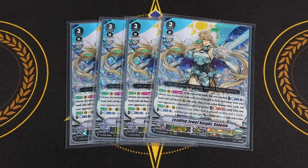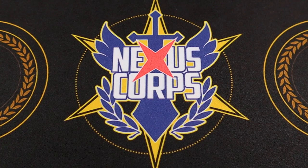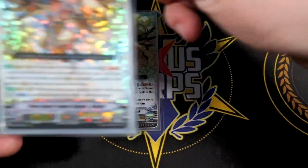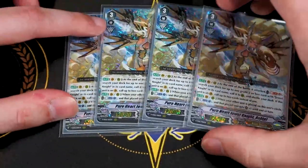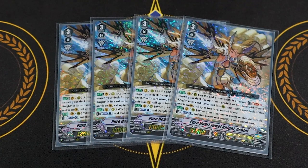That's pretty much it for Salome's whole thing. The main thing to keep in mind is it's calling to units that already have a circle. Next up, because we're maxing out all the Jewel Knights we can run in this deck, we're running four copies of Pure Heart Jewel Knight Ashley. Ashley's a great card — it works great on vanguard and rear guard circle.